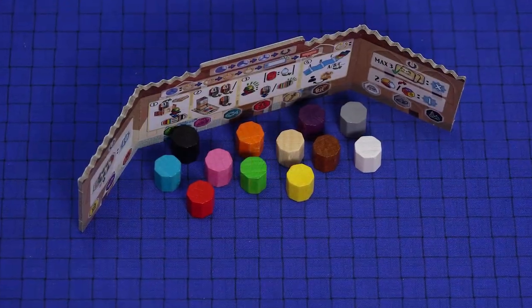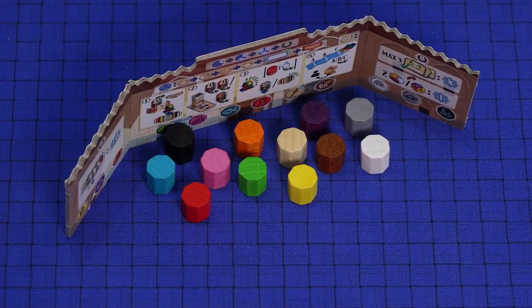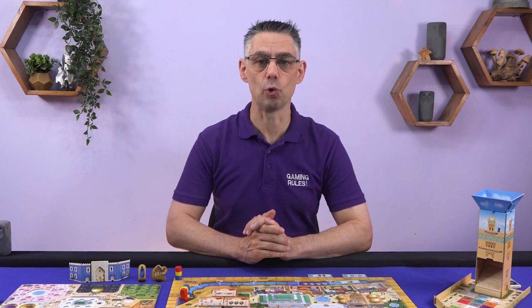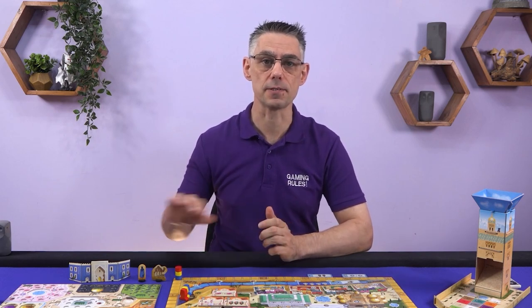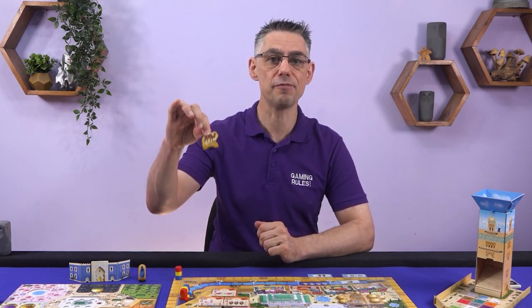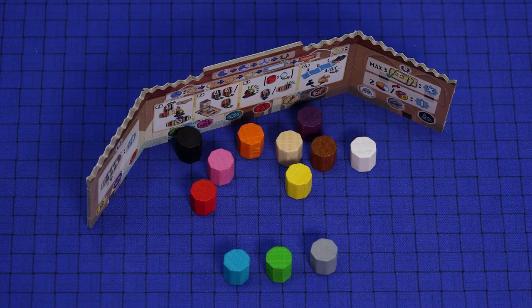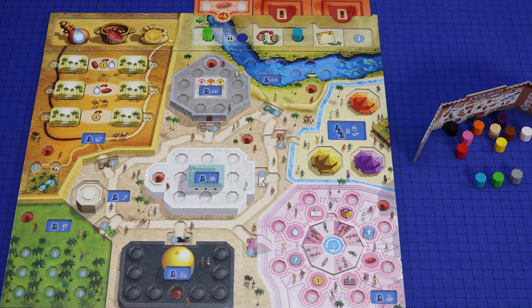The game is played over three seasons. In each season you have 12 keshis, one of each color behind your screen. A season is divided into four rounds, each consisting of four phases. The player with the camel is the start player for the whole of the round. In phase one, players secretly choose three of their keshis for the current round.